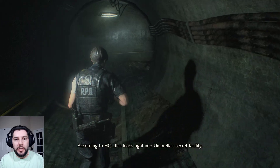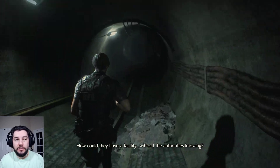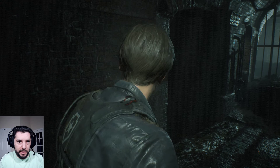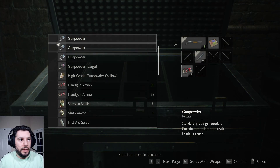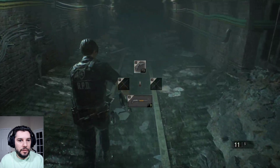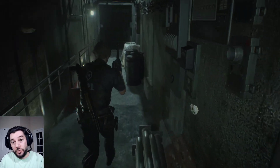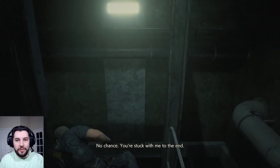We're getting pretty close to the end of this section. We dump these items and grab the handgun. There's an ink ribbon here if you need it — we do not. We only need three ink ribbons for the entire game because we're trying to get S+, and I believe we have three. Most typewriters you come across have ink ribbons next to them so they're not in short supply.